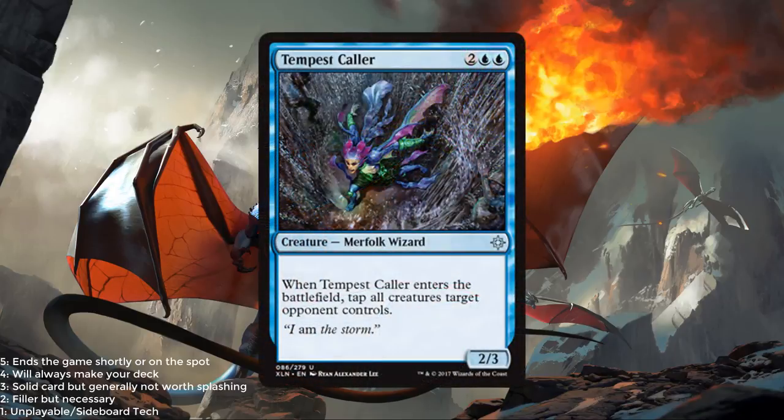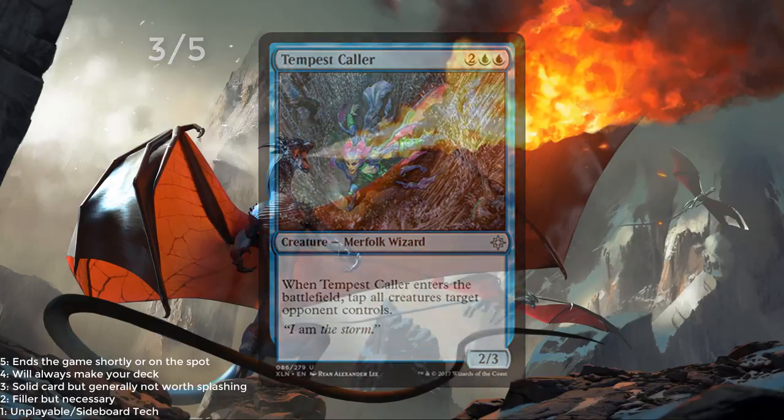Tempest Caller — 2 blue and 2 for a 2/3. When it enters the battlefield, tap all creatures target opponent controls. This is going to be another card that's very, very hard to play around, but one that ends a lot of games. You play it and then you get an alpha strike as your opponent has no more blockers. These cards are swingy, and 4 mana for a 2/3 isn't the worst rate. I think this is probably a 3 out of 5.